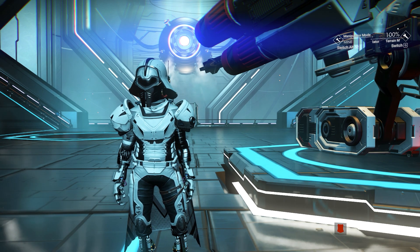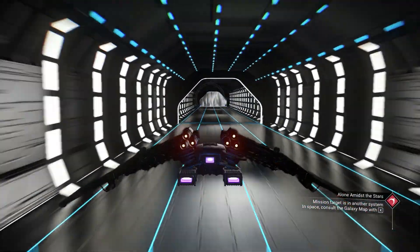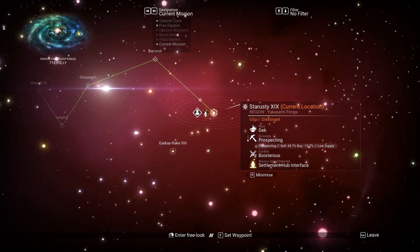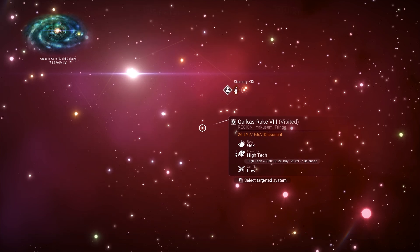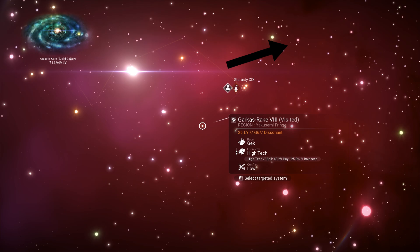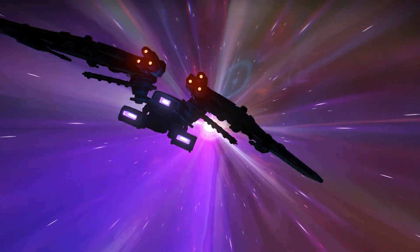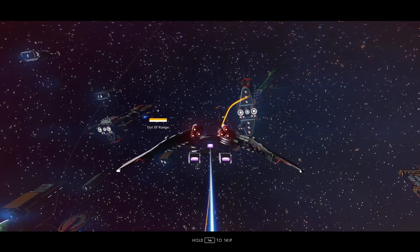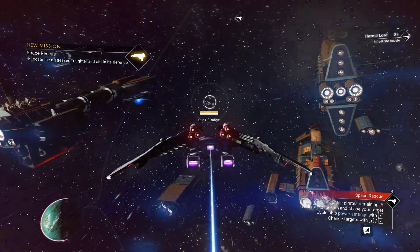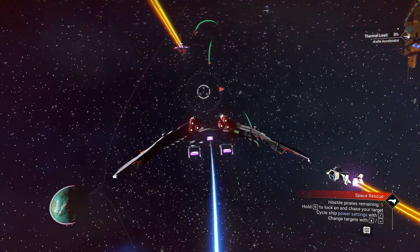Now we know the next warp will have the rescue mission. We need to go to space and warp to the target system. Before going to the target system, you actually need a good ship with good upgrades — I will put a video on screen if you want to know how to make the best ship upgrades. Let's go to the target system — the rescue mission should be there now. And you can see it right here. We need to take down the pirates. Make sure you don't hit the freighter at all.